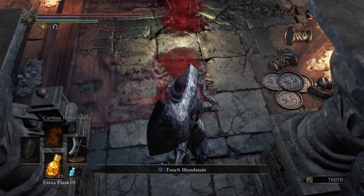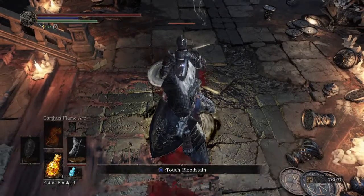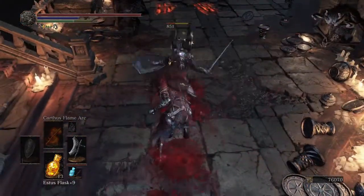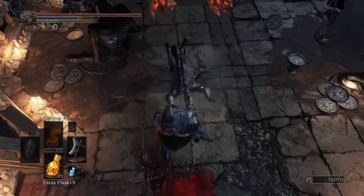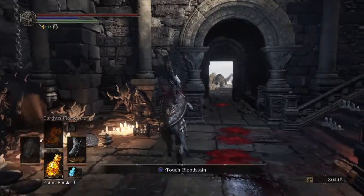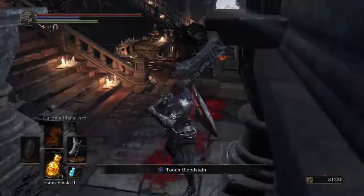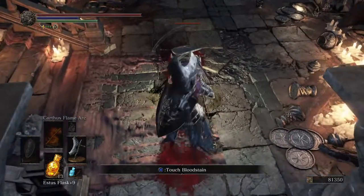It really is as simple as this. It is worth noting that you only get souls from this particular method — you don't get any drops. But as you can see, it only takes about 15 seconds or so per kill, which is roughly around 20,000 souls a minute, give or take a couple of thousand.